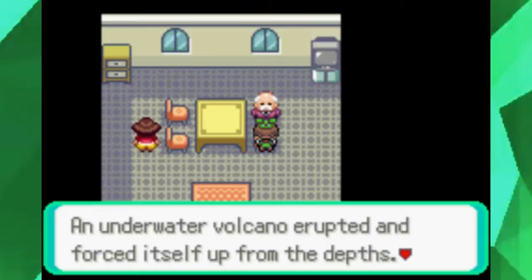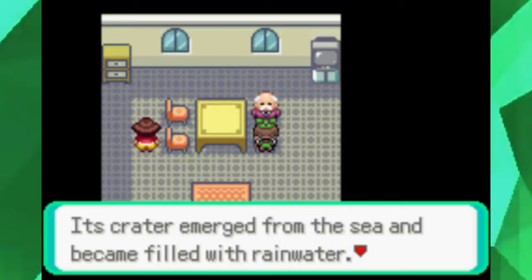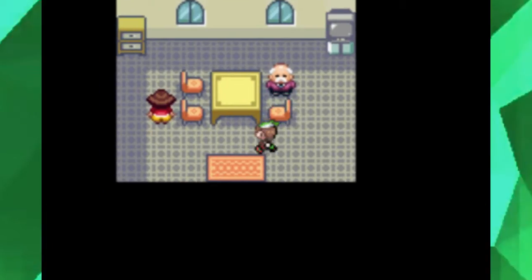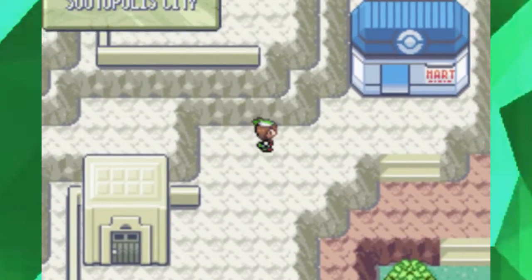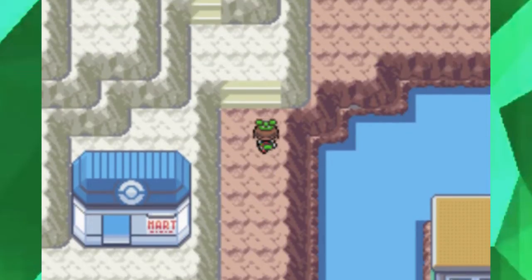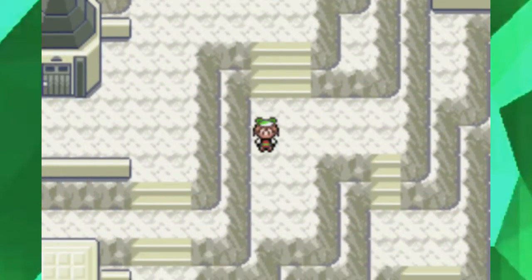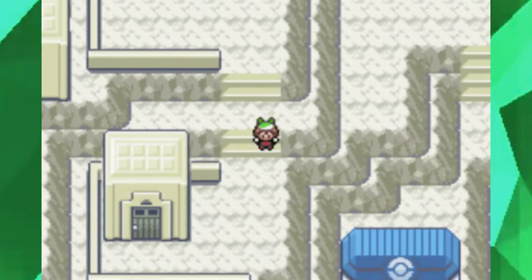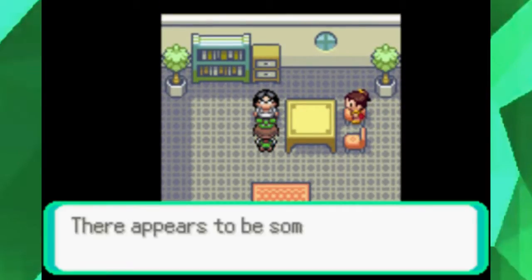'An underwater volcano erupted and forced itself up from the depths. Its crater emerged from the sea and became filled with rainwater. That's how Sootopolis City came into being.' I do kinda like the idea of Sootopolis City — it's a really unique city with interesting lore about ancient Pokémon, and it was formed from nature rather than being man-made.